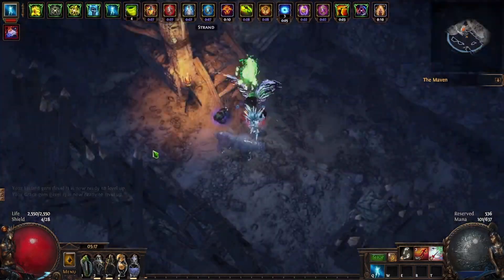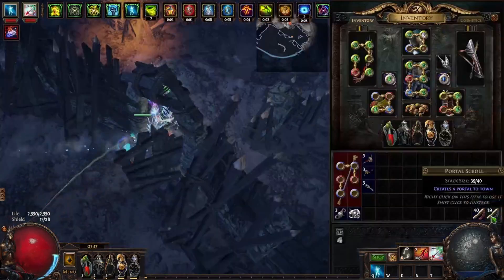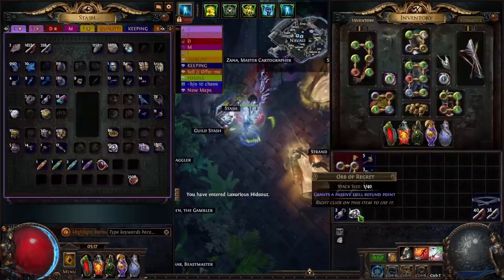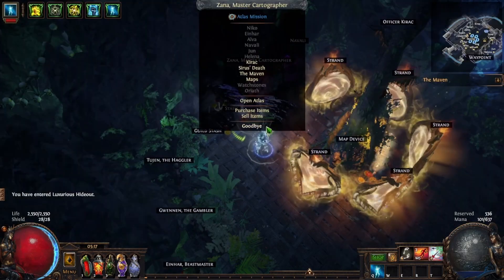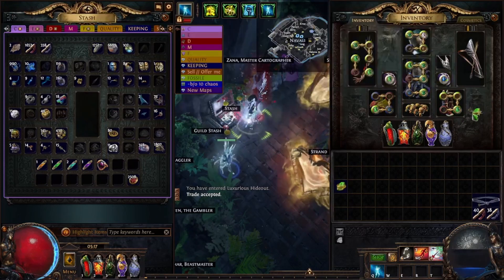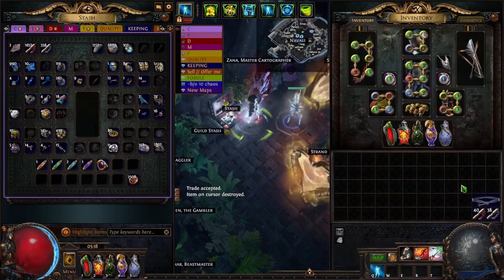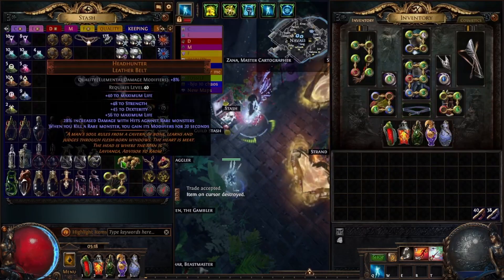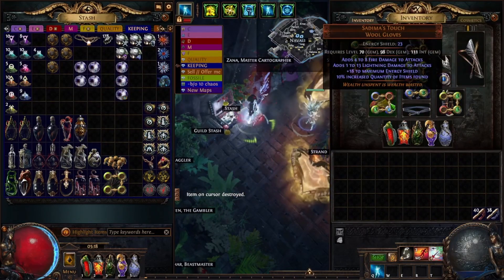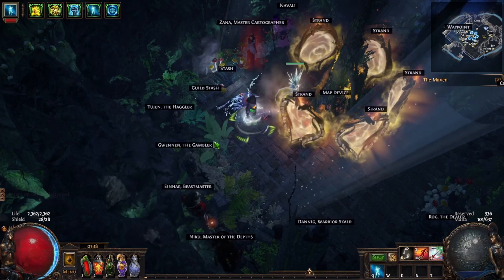And you can see there's the clear speed of the build. Some takeaways: I personally wouldn't run Grace — I'm going back to Hatred since it seems to give more damage and I'm not noticing much difference in survivability. I'll make sure to set that up in Path of Building along with the PoB paste that will be in the description. Hopefully you guys enjoyed — comment down below and I'll see you guys in the next one. Have a good day.